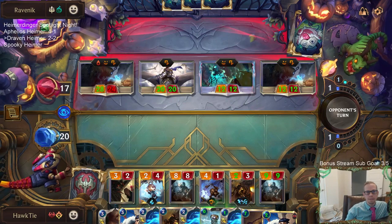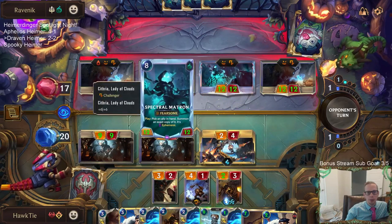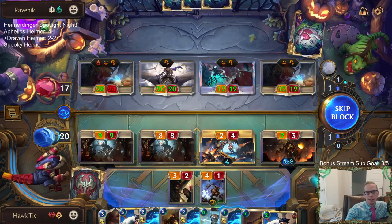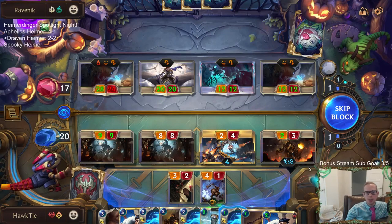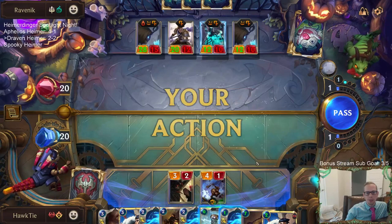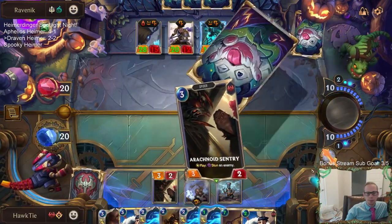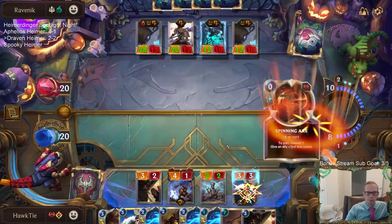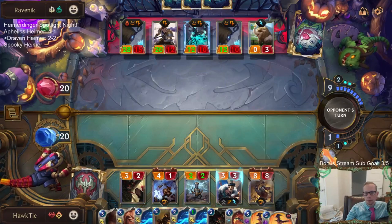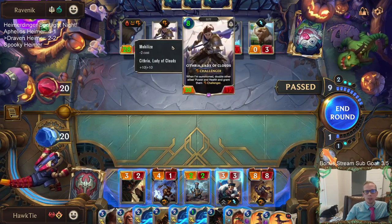Of course they still have a Cythria in hand. I think they have another Spectral Matron in hand, in which case we are obviously really dead. How they had the Stalking Shadows earlier — from where it was, I think that was the Matron. There's just no point in playing this out because we know they just have another Cythria.